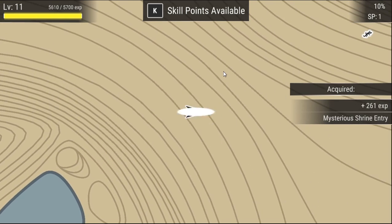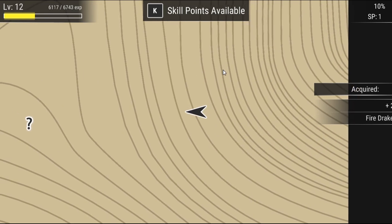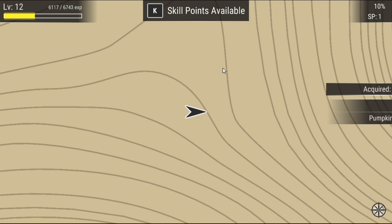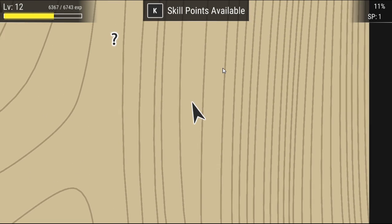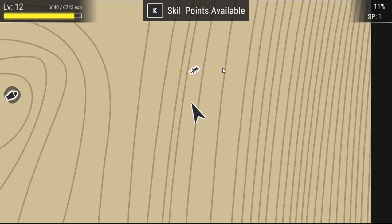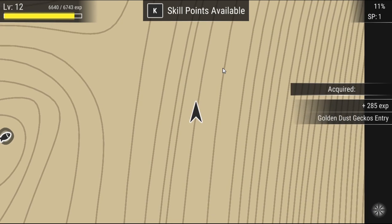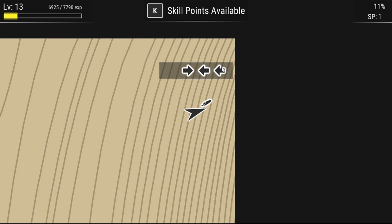Mysterious shrine entry. Fire drakes entry — gotta get that! Pumpkin soup entry. This is the game — it is open world like they promised. And now we're at the top corner, so the map isn't giant, it's just how much there is in it. Golden dust gecko's entry.